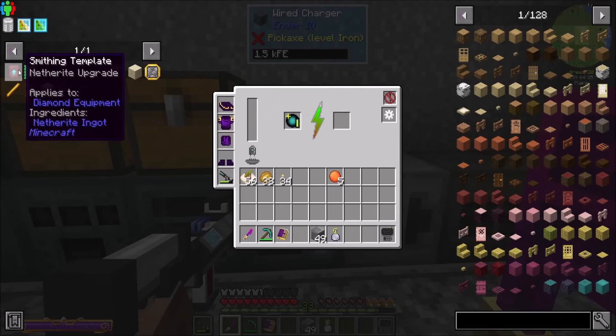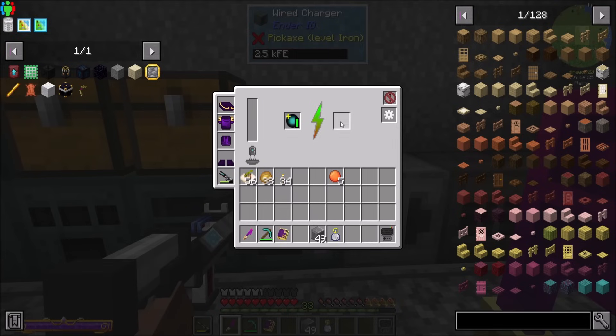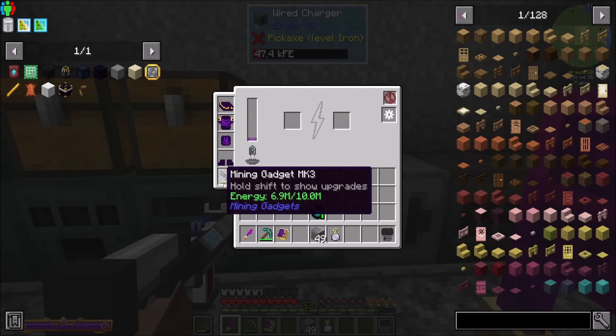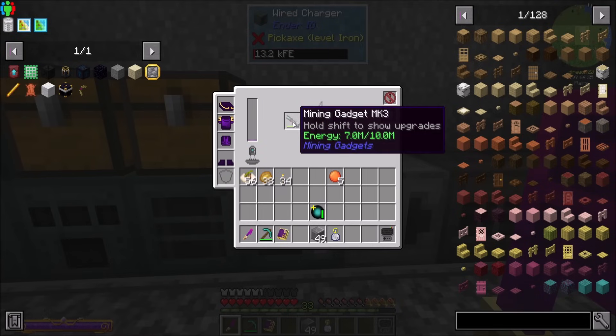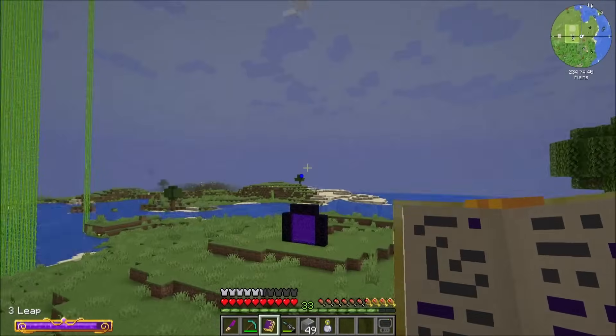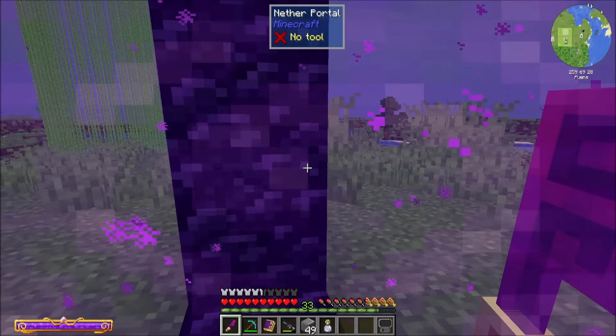I mean, obviously you can make duplicates of them, which also feels like a modded mechanic to me. I'm just saying. Oh, I have one — now I can make more. Very modded feeling. We're going back to the nether and we're learning vanilla today. That's vanilla — I'm going to find some of these things in bastions.